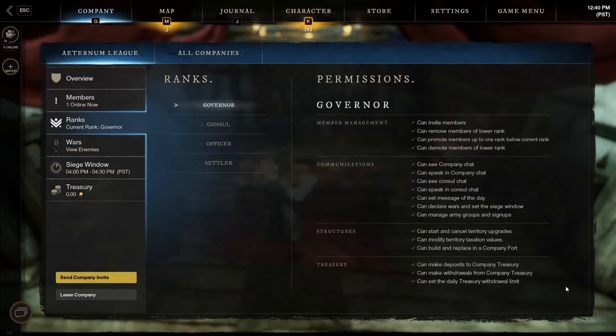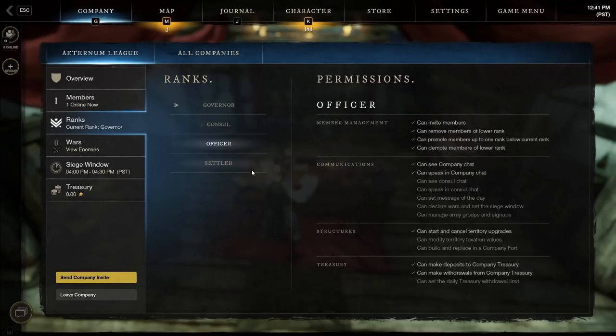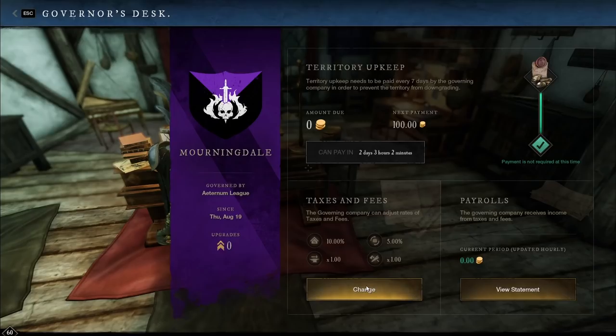If you take a look at the ranks here, it should tell you what the governor can do. You can read through all those lists. Here is what the console can do. They kind of share some of the governor's capabilities — things they can do with the treasury and the structures. They can modify taxes, build and replace stuff in the company fort, start and cancel territory upgrades. The slightly grayed out items mean they cannot do those things. This is the officer, and this is the settler.